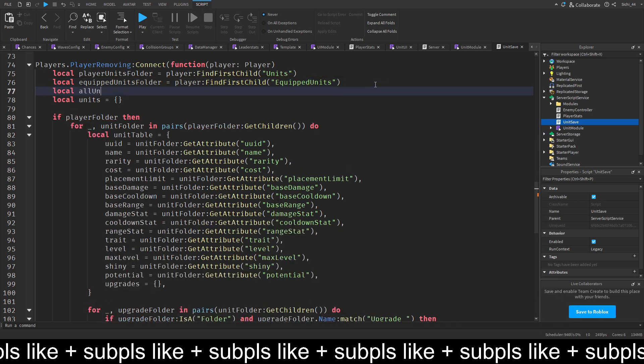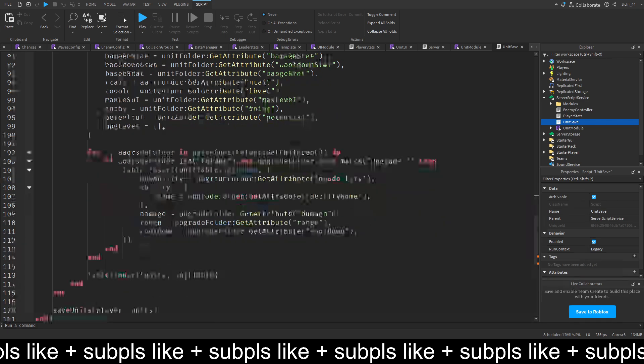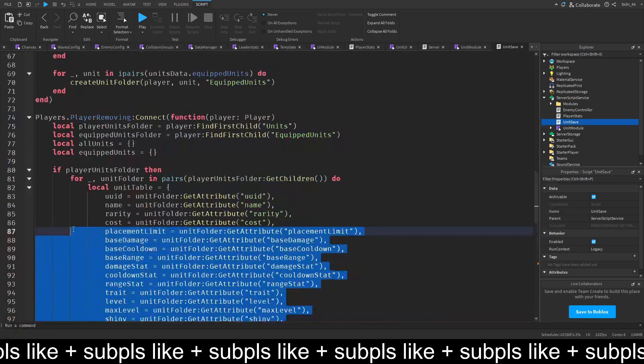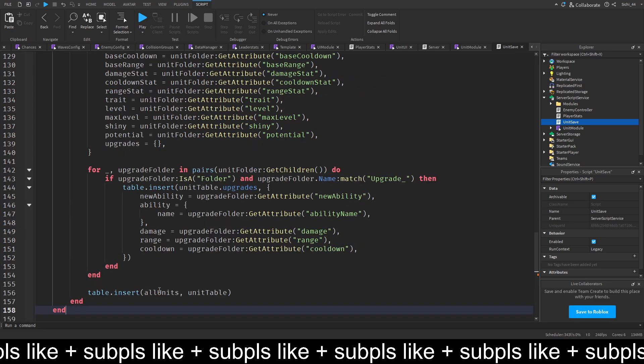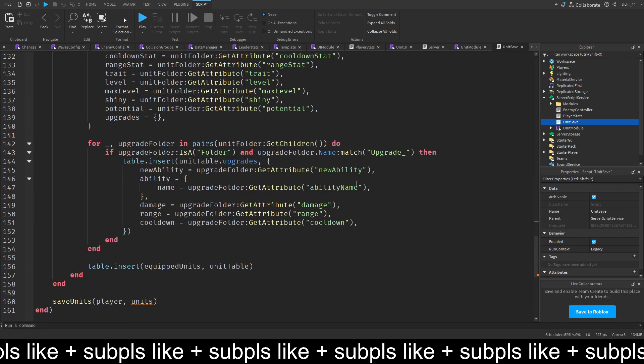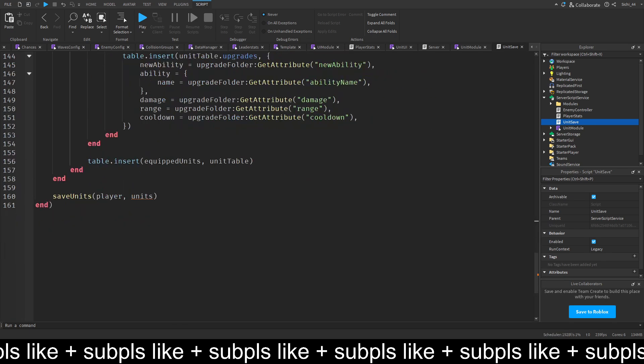We create local all units equal to a table and local equipped units equal to a table. If the player units folder exists, we iterate through every unit folder using get children and insert each into all units. We copy the whole chunk, paste it for equipped units folder, and then save units for the player passing all units and equipped units.